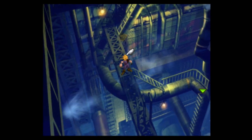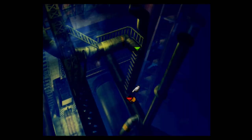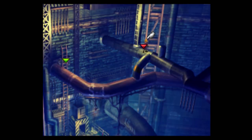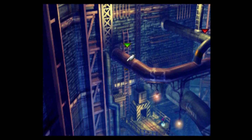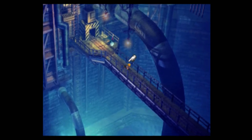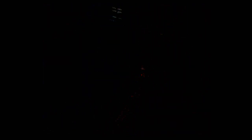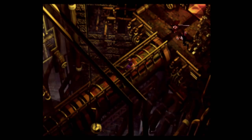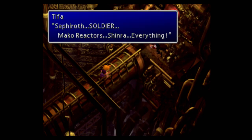One attack on these enemies should make them one-shotable. 'Deadly Waste' is an item that inflicts poison on the enemy — you get a lot of these items that do elemental damage and inflict status effects on enemies in FF7. It's nice to get them, but they're not very useful.